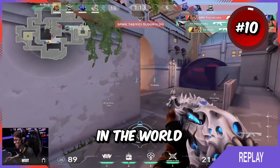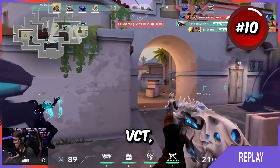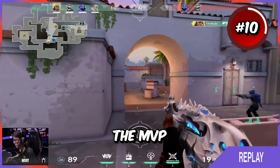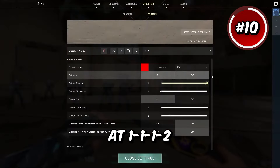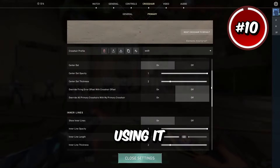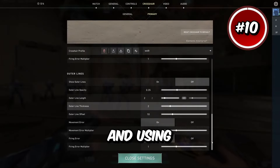Woot is one of the best players in the world currently. If Heretics had won VCT, he likely would have been the MVP. He's running a pretty similar dot to some of the ones we've looked at already — 1-1-1-2 — but he's using it in red. There's something with Team Heretics and using red crosshairs.